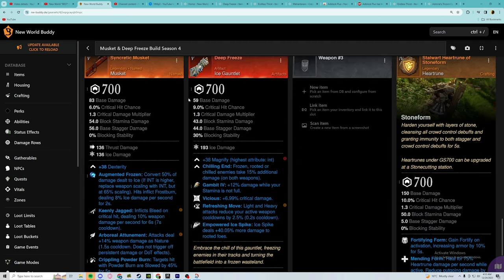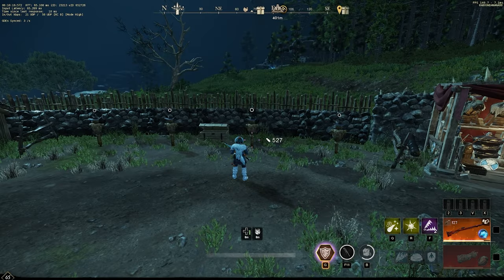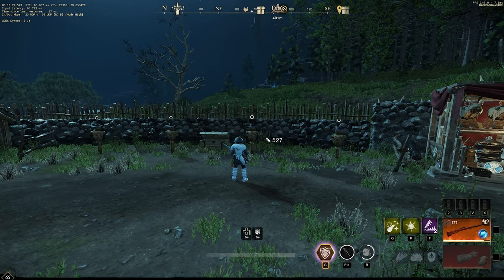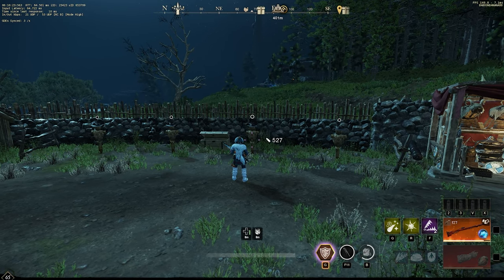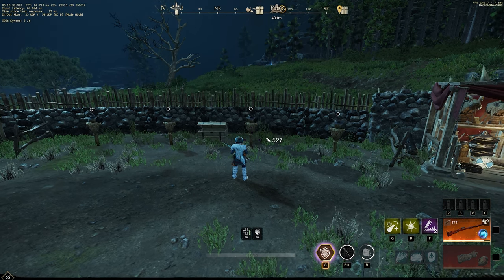For the weapon, use the Syncretic Musket and put Crippling Powder Burn on it. With the Deep Freeze, put Empowered Ice Spike on there. The Stalwart Harun of Stone Form is going to be the best Harun to use for the combos. The main combo you want to do is the trap into Sticky Bomb into trap into storm into spike combo — that is the ultimate one-shot combo, and that is the combo you saw at the beginning of this video.